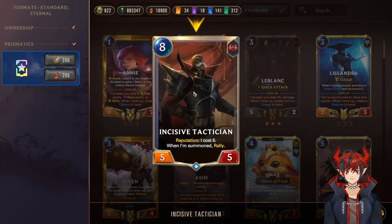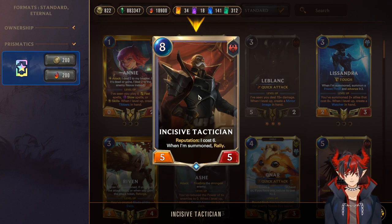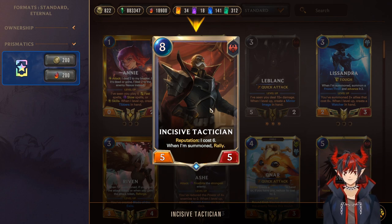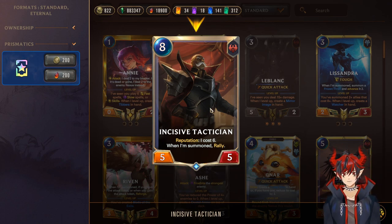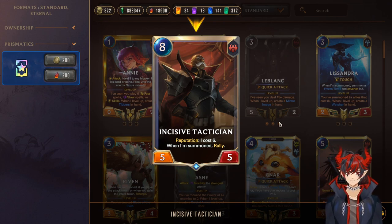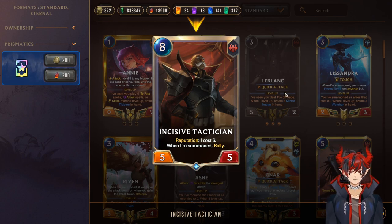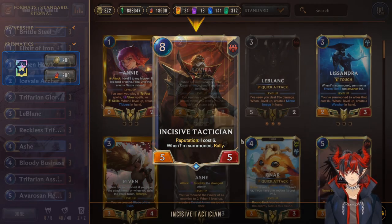To round out the list, we have Incisive Tactician, an 8-mana 5/5 — with Reputation, he costs 6. When summoned, rally. Ideally you'll be on Reputation by the time you ever play him. If you're already developed with Ash leveled and she attacks, and you attack with a bunch of things and then rally and attack again, it should probably be game over. Incisive Tactician will win you the game if you need to attack a second time on a specific turn, or if you need to attack on defense turn while your opponent is setting up their final push. Rally is obviously a premium effect, and it's really nice that this deck has access to it. And that's it for the deck rundown — now here's a live commentary game so you can see how it plays out.